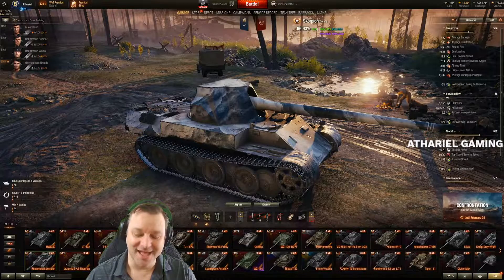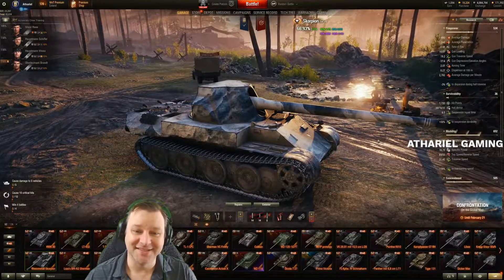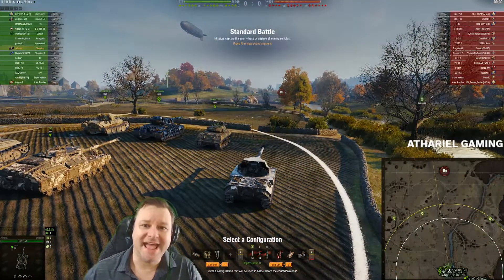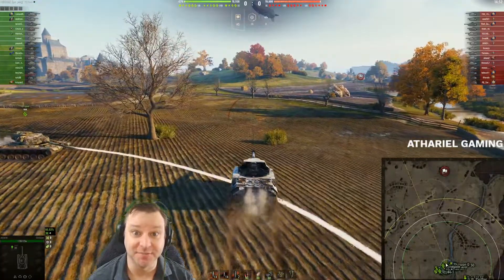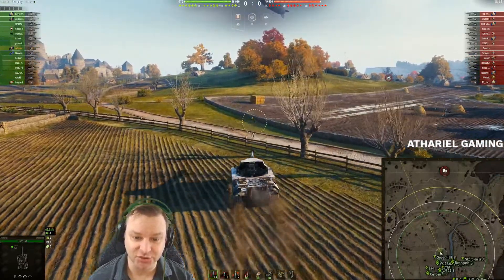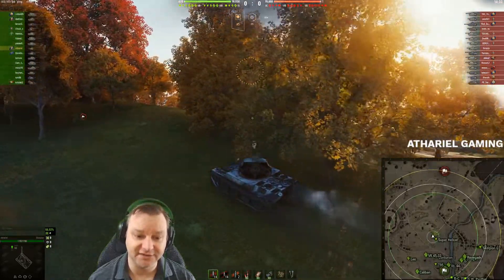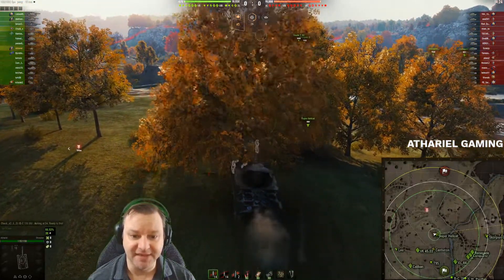Overall it's a great tank — mobile with a good gun — but its gun dispersion can sometimes be a problem, which brings into question whether you'd go with coated optics or swap that for an aiming device. Gun dispersion is 0.27 at 100 meters, which isn't too bad, but I've found myself many times wondering whether the gun is actually going to aim the shells where I put them. I wanted to put this video together to show that sometimes lady luck is with you. Here we are in our Scorpion on the Red Shire map with a few tier nines, a couple of artillery pieces, tier eights, and tier sevens — not bad matchmaking for this tank.